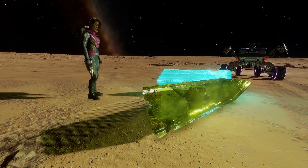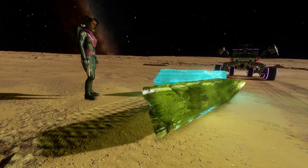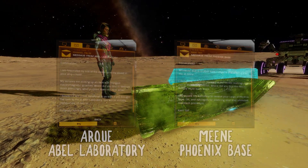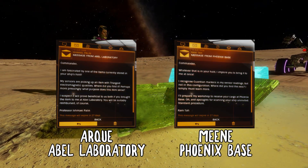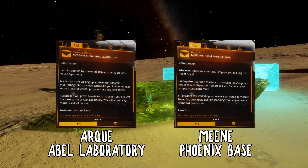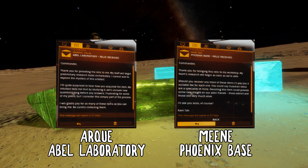So what can you do with these now you have them? As of the time of recording, not an awful lot. However, if you fly by either of Ramtar or Professor Palin's bases in Mean and Ark respectively, they both send you a message asking to take a look at them for science purposes and will pay you handsomely for them — Ramtar giving a bit more than Palin for the privilege.